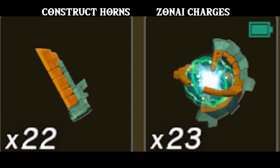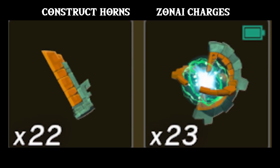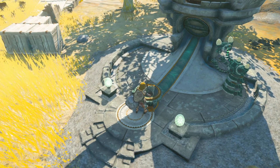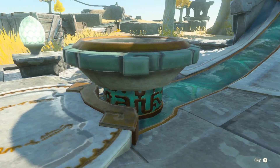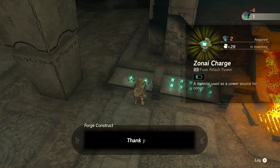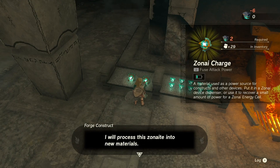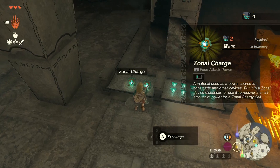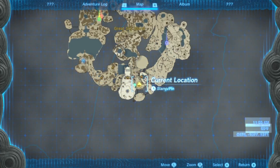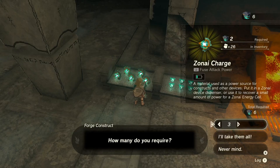First, you will need to collect Zonite charges or Construct Horns, as these are the materials that you'll be adding into the device dispensers and receiving Zonite capsules in return. You may get these items by defeating Constructs, but if you can't kill anything, you can also get Zonite charges by trading for Zonite, which is a material found in the mining caves in the bottom part of the Great Sky Island map.